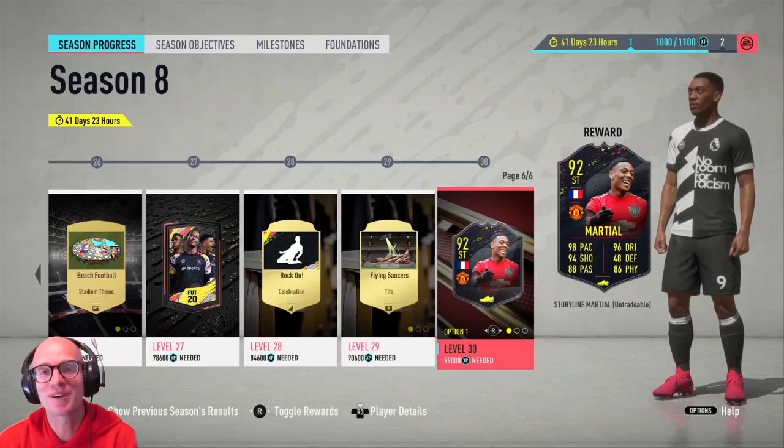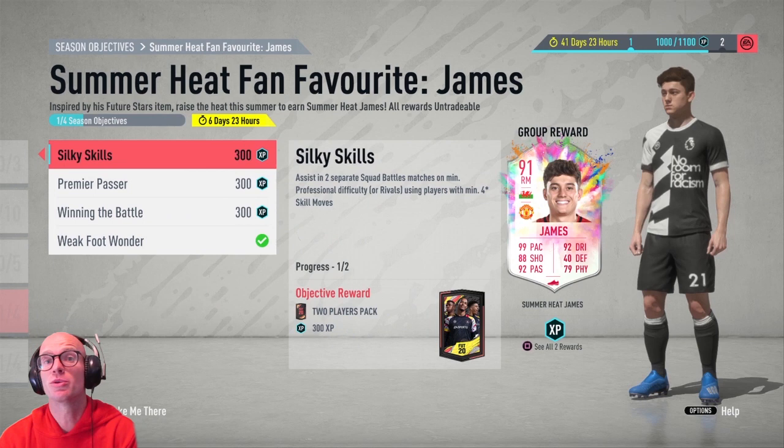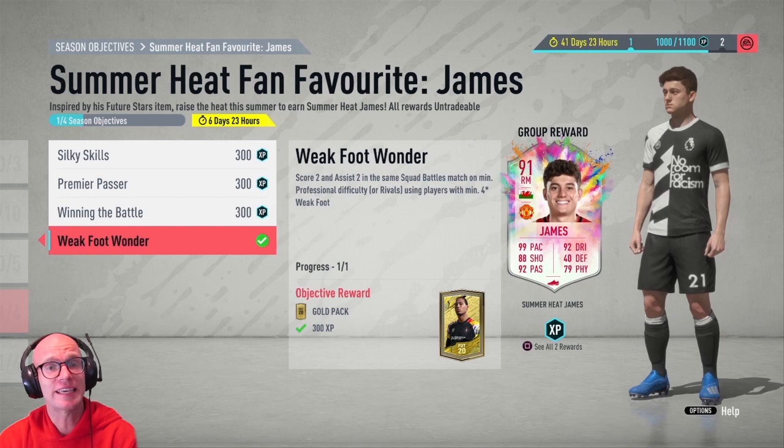What up everybody, welcome back to a brand new FIFA 20 storyline video. It's Friday, EA have released multiple players for us to grind towards. There is the James objective, who is fairly easy to complete in squad battles. I think I'll throw him into an SBC since I already have Bernardo Silva on that right wing. I am missing a rivals objective though.